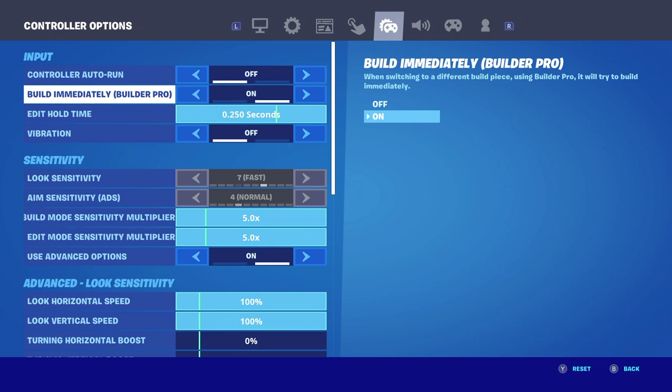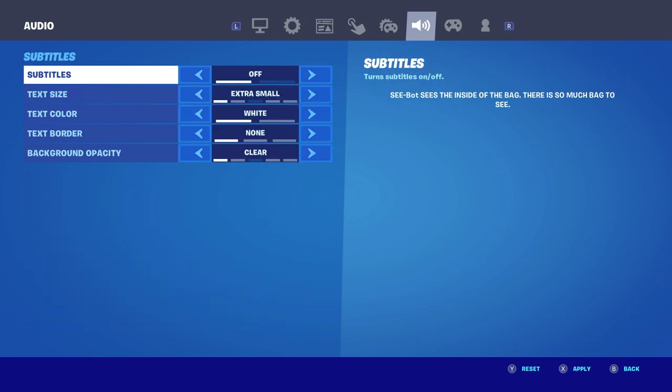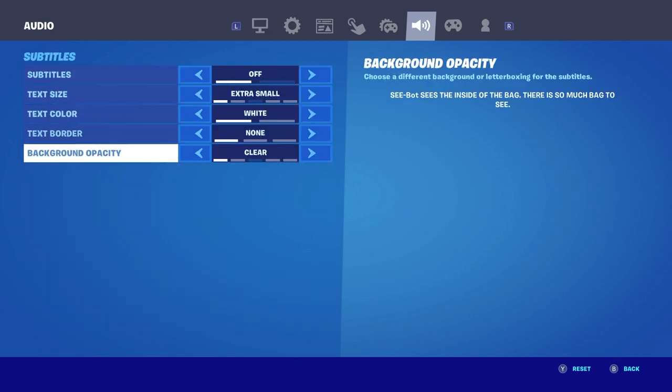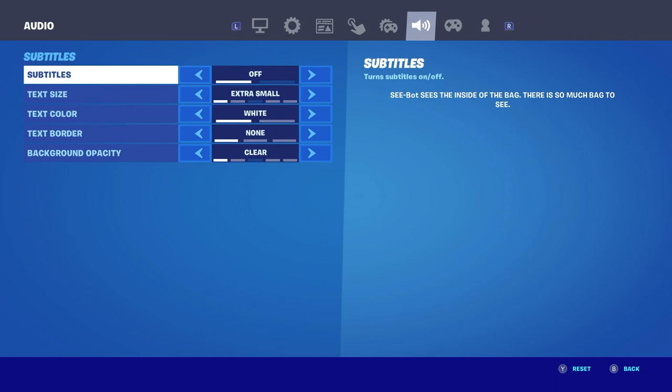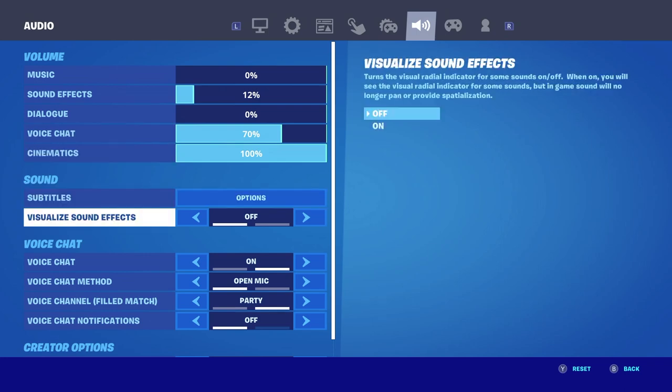After that, have subtitles off — that'll just add some extra background processing that isn't useful at all. You also want to get rid of dialogues, which is basically henchmen talking. For visualize sound effects — unless you really like it — I'm trying to focus on my game using my ears to listen to enemies rather than looking around with my eyes at the same time.